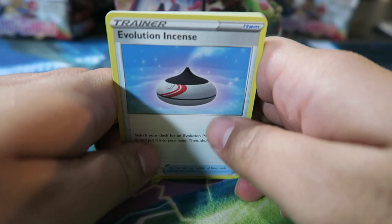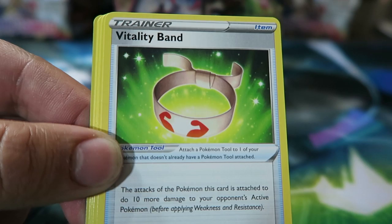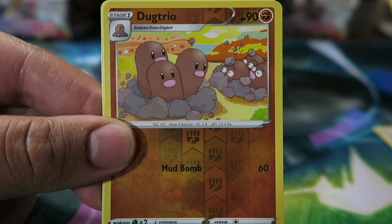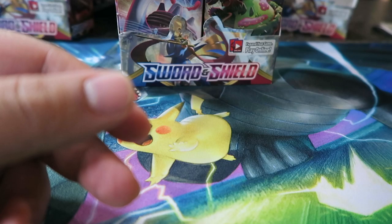Pack number one. We got a Haunter. Evolution Incense, Vitality Band, Haunter, Ball Toy, Salandit, Galarian Ponyta, Water Energy, Mincino, Sobble, a reverse Dugtrio, and a Thievul.